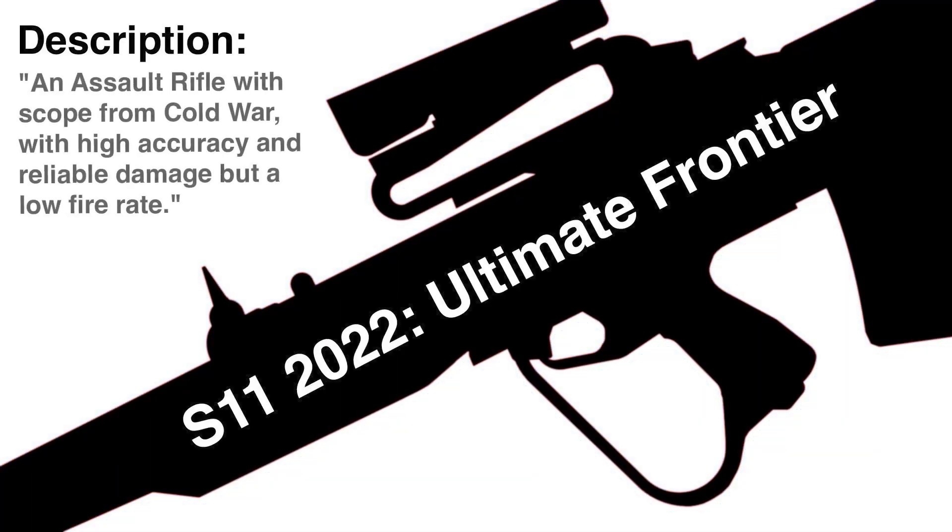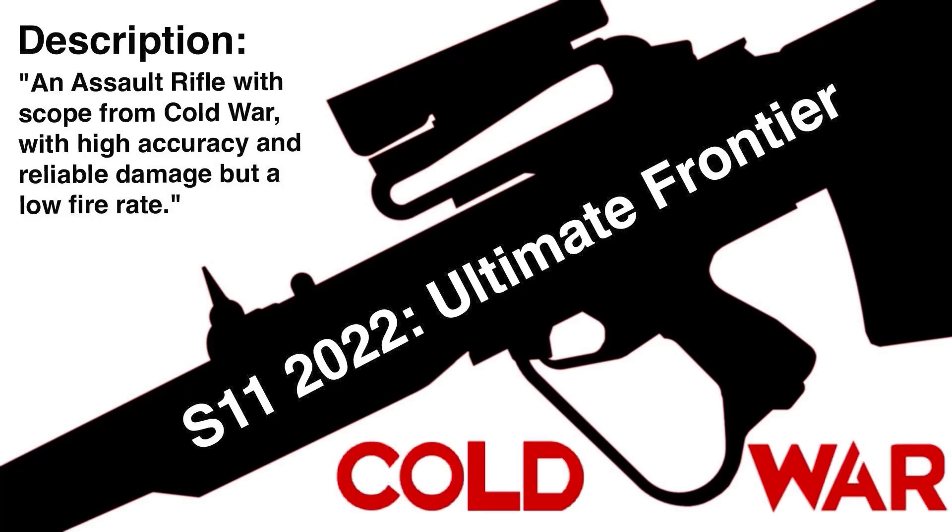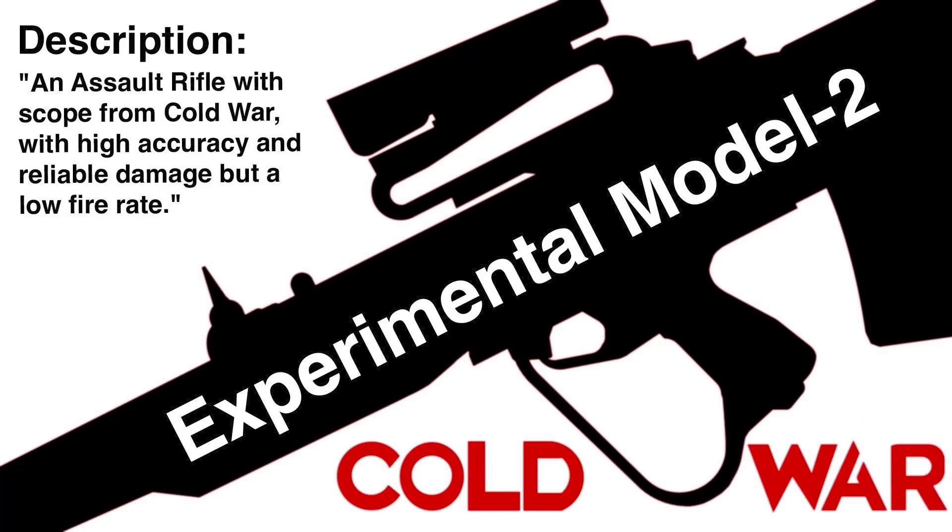Introduced in Season 11 of 2022, the EM-2 is a bullpup rifle with an integrated sight, featured in Black Ops Cold War. It's based on the British prototype of the same name, hence Experimental Model 2.